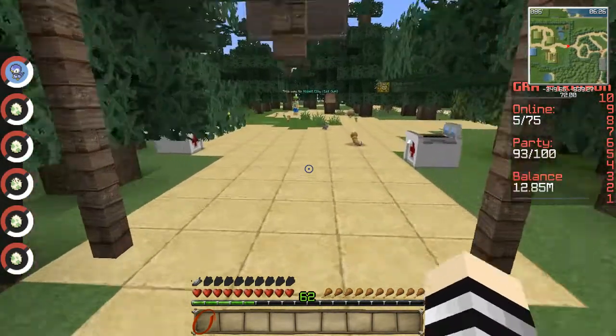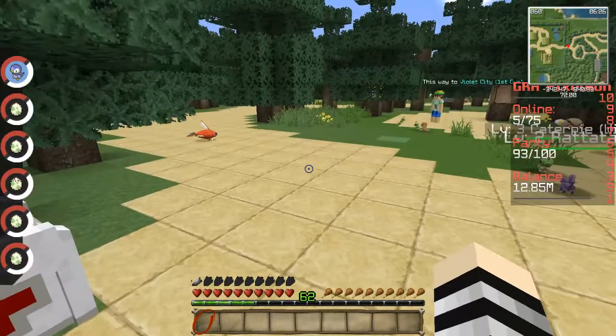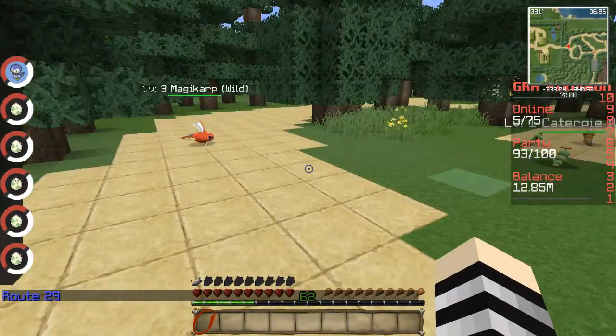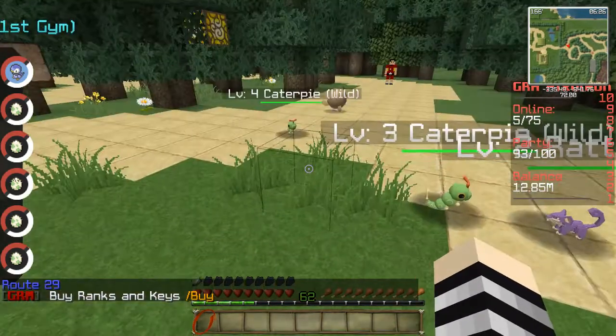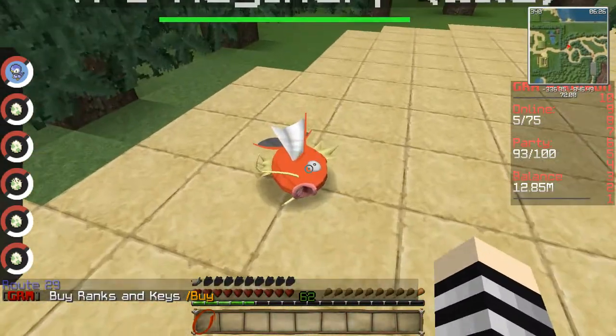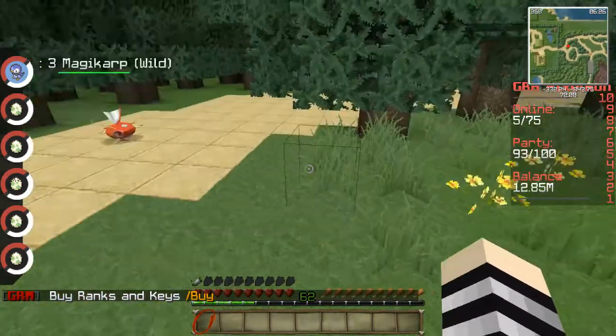Look, here is a bunch of Pokemon — a bunch of bug Pokemon. Look at Magikarp! A Magikarp. A shot of water. Funny, huh? It's not dead — looks dead.